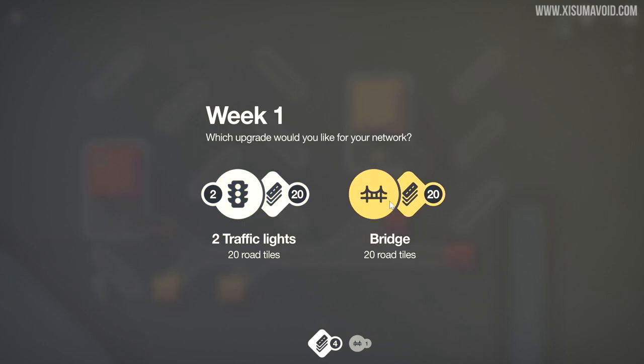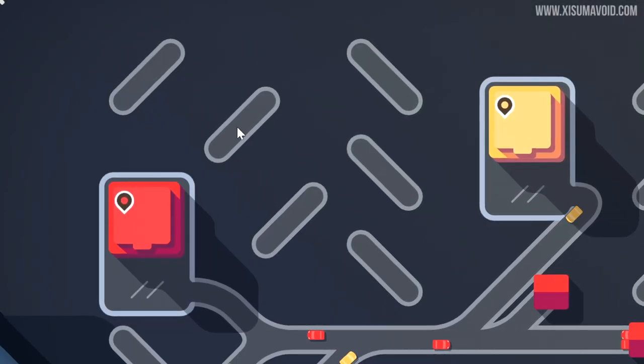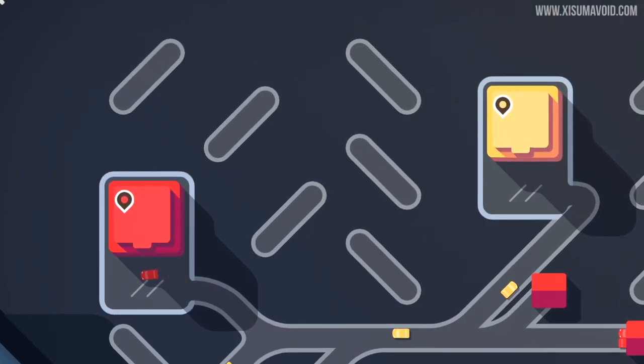For this level I'm going to select bridge because traffic lights are not really that helpful. And I've added some extra roads to suppress the building over here.